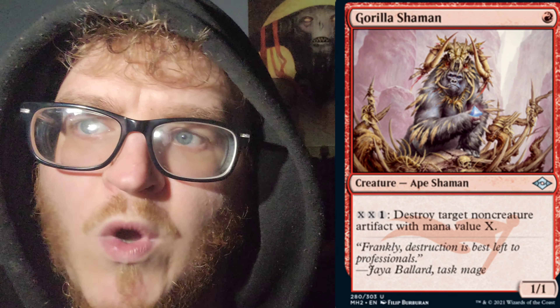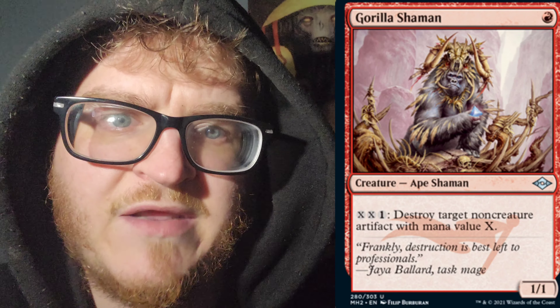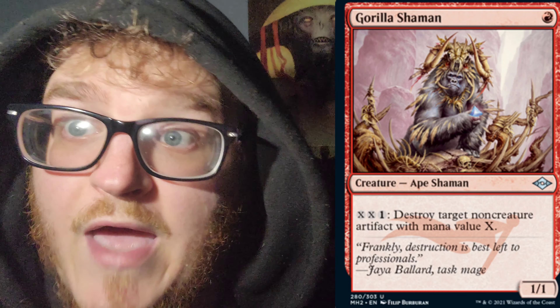Next up, we have Gorilla Shaman for 1 Mountain — 1cc, creature type Ape Shaman. It is a 1-1. You can pay double X and 1 mana of any color to destroy target non-creature artifact with mana value X.